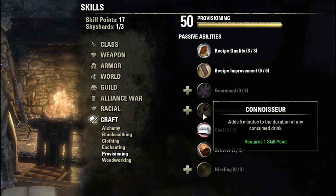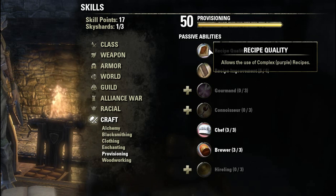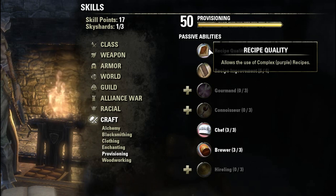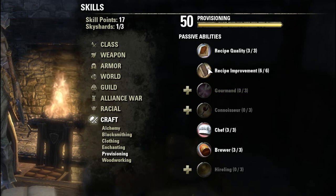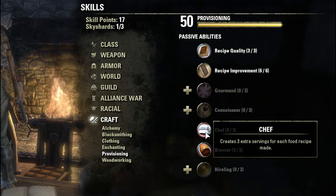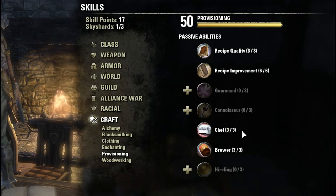Before we get too into this, I'm just going to show you the skills that I have spent in provisioning. I have provisioning 50 out of 50. If you haven't seen my power leveling provisioning video, be sure to check out the link in the description — it would really help you out in applying this technique. I've spent 15 skill points in total in this skill tree. For recipe quality, you pretty much only need one point in this, just so you can use green recipes. Recipe improvement is quite essential because the higher level the recipe, the more gold the item's worth that you create from that, so it's worth putting points into that.